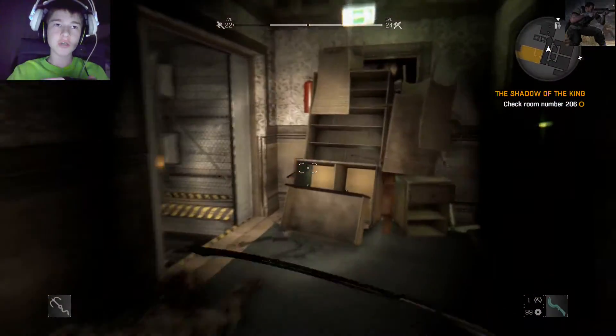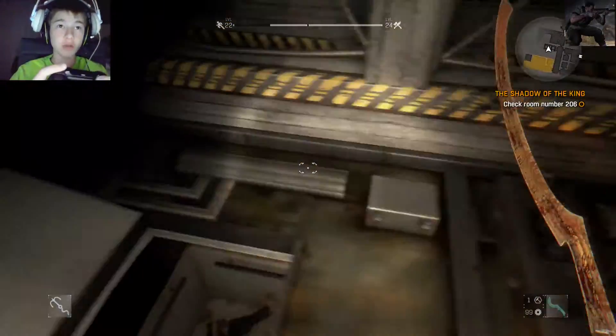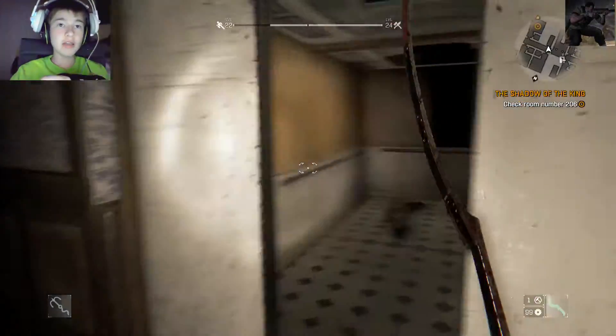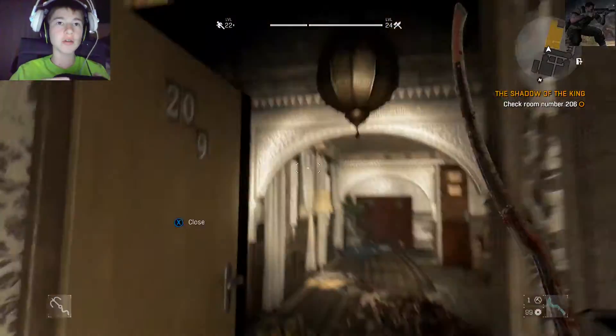For this mission, you actually have to go where the music is playing — like some weird music. You actually have to come to this hotel during the dark, go to the second floor, come up the stairs, and open this. You actually have to get the key cards first, then go get room 206 card and come all the way down.